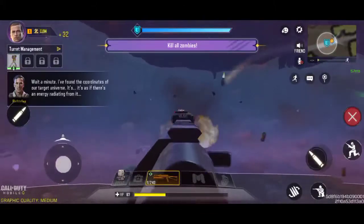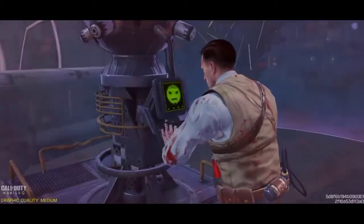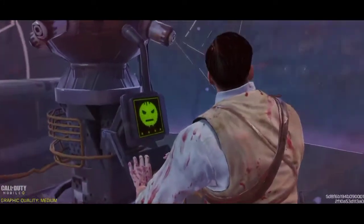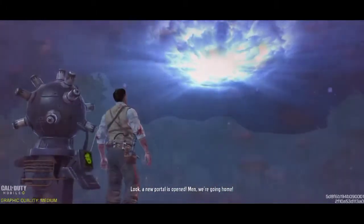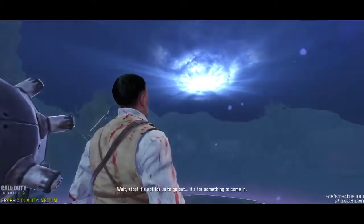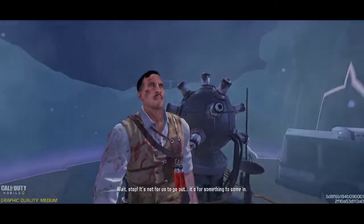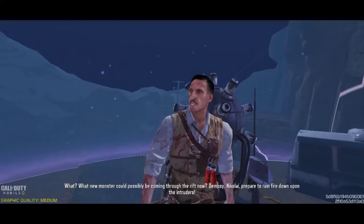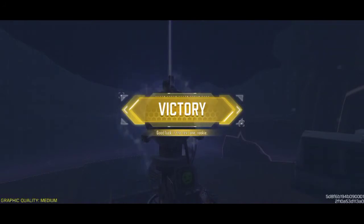Wait — I found the coordinates of our target universe. It's as if there's an energy radiating from it. Look, a new portal has opened. Men... they are going home. Wait — it's not for us to go out. It's for something to come in. Gypsy, Nikolai — prepare to rain fire down upon the intruders.